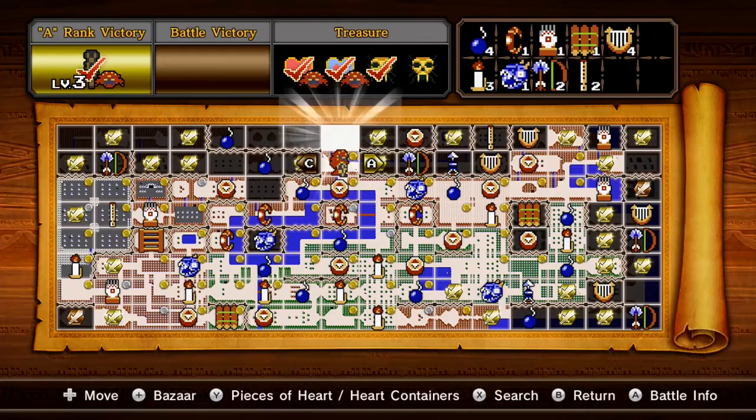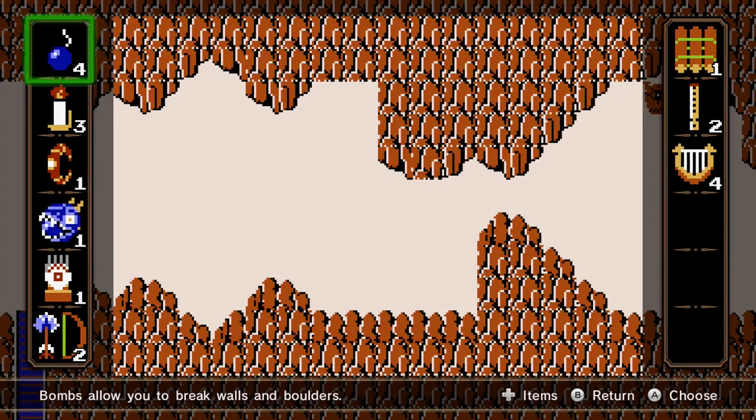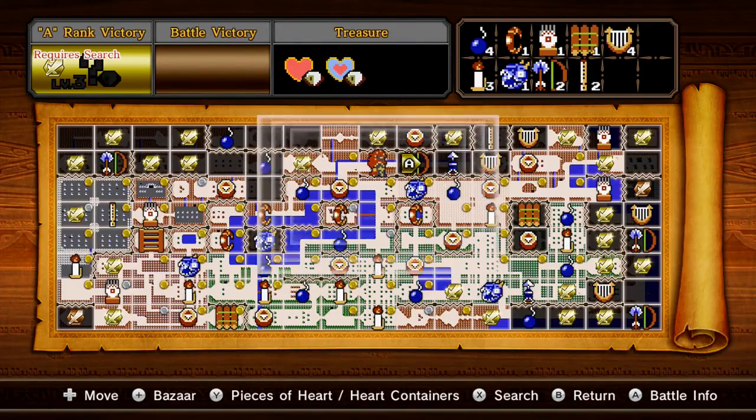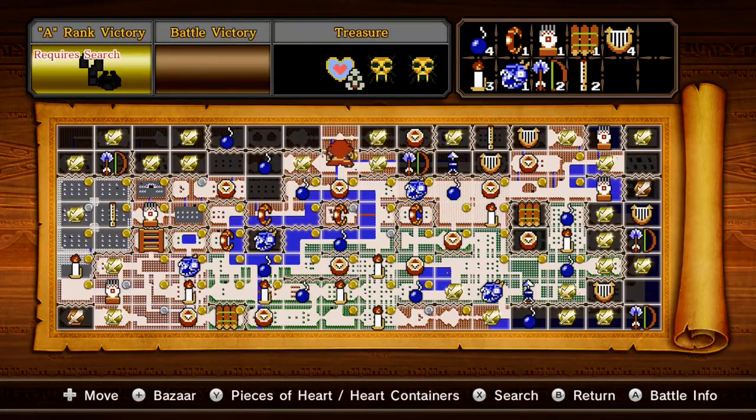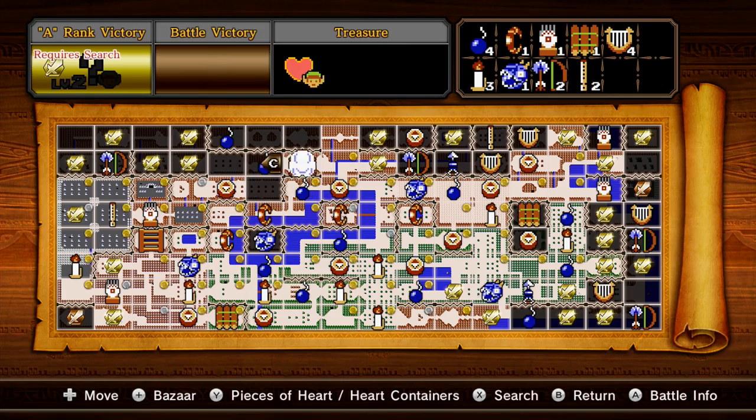All right guys, next time on Let's Play Hyrule Warriors Adventure Map, I don't really know what we're doing. Between the next episodes, I'm going to be grabbing this skull toy here, going into a couple of these ones over here that I never got the A rank on. I'll show off at the beginning of next episode the Heart Piece and Heart Container, and some other things like that. See you then!